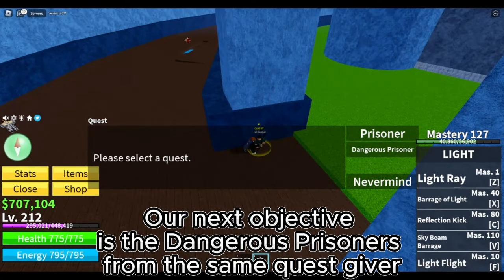Our next objective is the Fish Man Lore. Same strategy: take the quest, kill, server hop, and repeat. Our goal is level 458. This is how I kill the boss. Lure the boss and use the wall strategy advantage. Stats check.